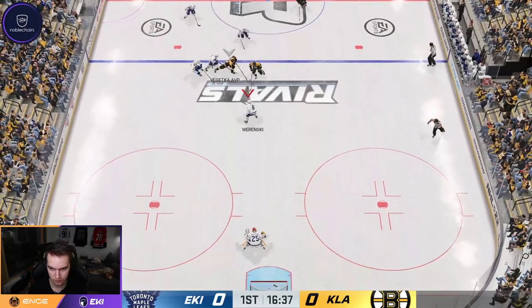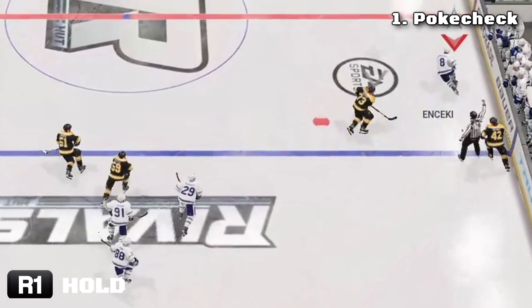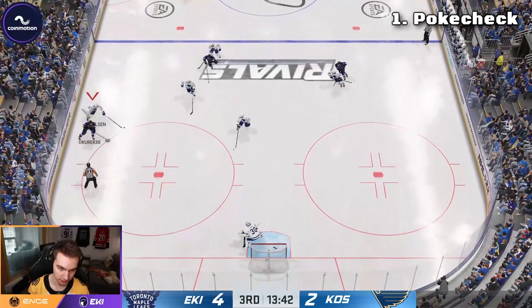Now, how to defend. The number one thing in defense the past couple NHLs has been the defensive skill stick. Hold R1 and with the right stick you can determine in what direction your player holds the stick. Trust me, this is so effective.